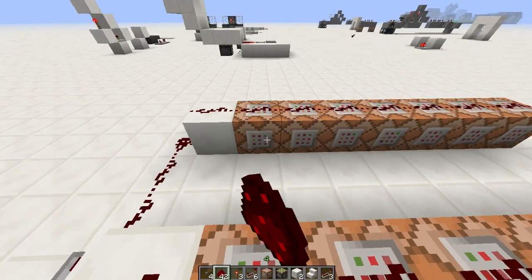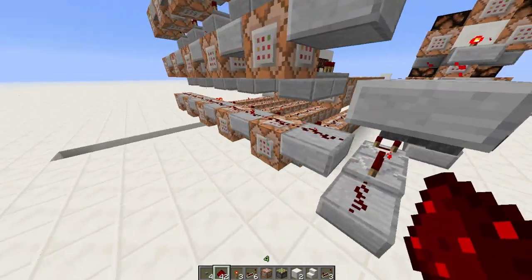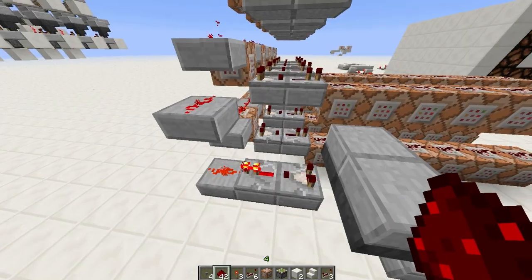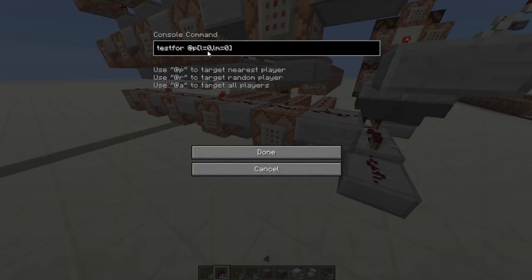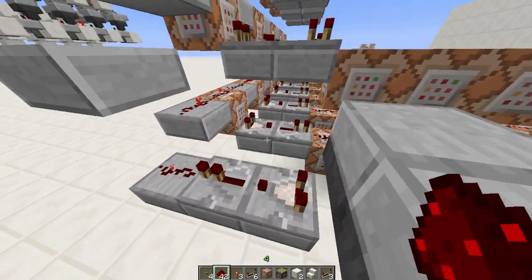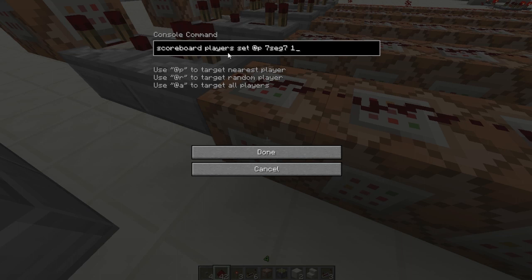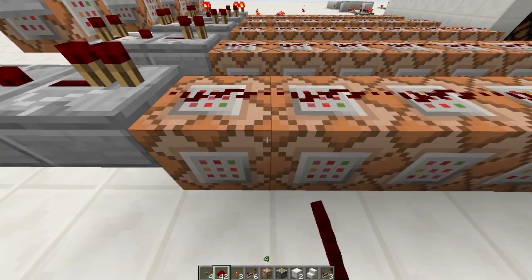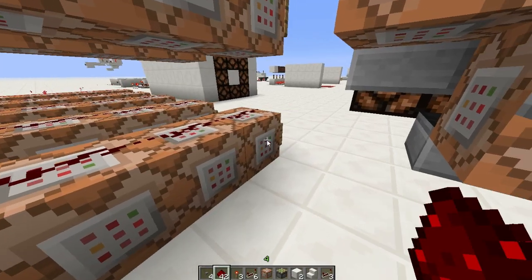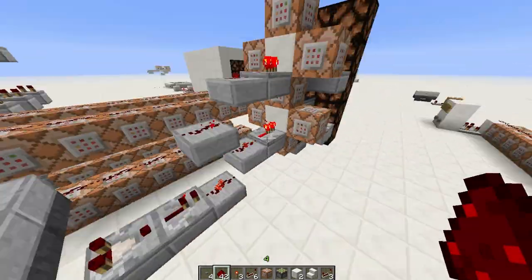To turn it off it just removes all seven segments. Over here these are test-for commands. What these do is if the command passes it gives out a signal output if you have a comparator coming out of it. So this one is testing for maximum level 0 and minimum level 0 — so if I'm level 0, this command will pass. At the moment I'm level 4, so this is failing. So when I'm level 0 this will pass, and over here there are 7 more commands that set my scores. 'Scoreboard players set' — 7seg7 to 1, 7seg6 to 1, 7seg5 to 1, 7seg4 to 0, 7seg3 to 1, 7seg2 to 1, and 7seg1 to 1. So that's just changed a bunch of my 7seg scores to 1 or 0.